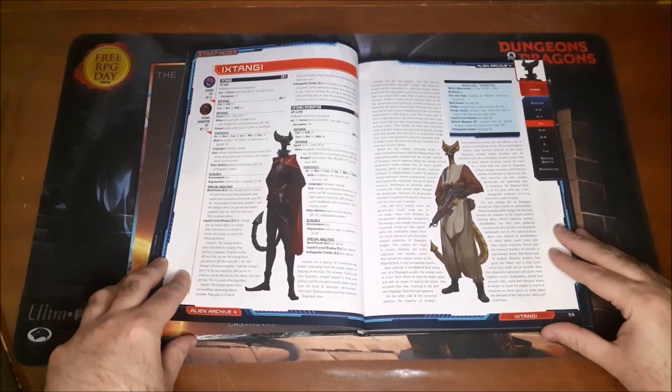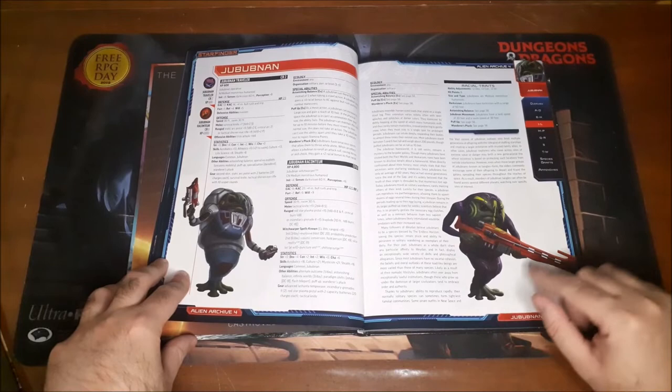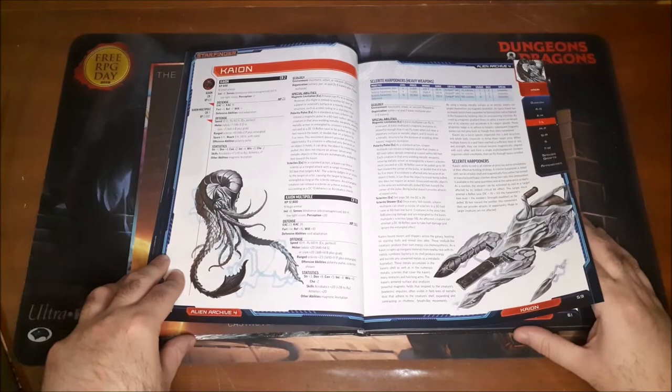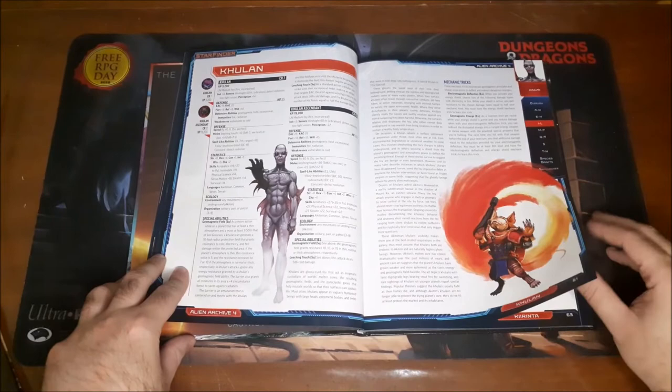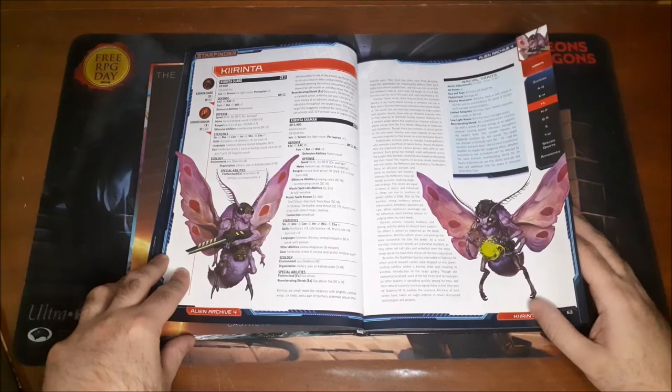The Ixtongi — another player character possibility. They kind of remind me almost like a hammerhead shark head. These guys are interesting; they just have one central, sort of sticky-looking frog leg, but you can play them as a player character. Then the Kaion, or Kaion. Kulon. And the Kyrenta — basically evil-looking space moths with guns, which is simultaneously adorable and terrifying.